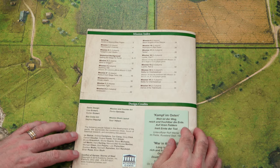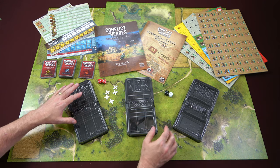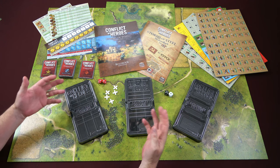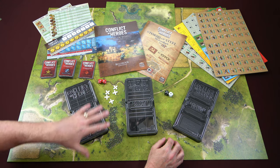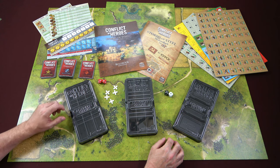At the back you have the mission index and design credits. And that is a look at everything you get inside Conflict of Heroes: Storms of Steel, Kursk 1943, a game designed by the father and son design team Uwe and Gunter Eichert, published by Academy Games. As we've come to expect from Academy Games, a fantastic quality production — nothing short of that here. I love the addition of these game trays, because now you can separate your forces out, one for each tray, and then the admin counters in the other tray. This is really good when you're playing up to four players — two to each side — so you don't have everybody reaching into one counter tray.